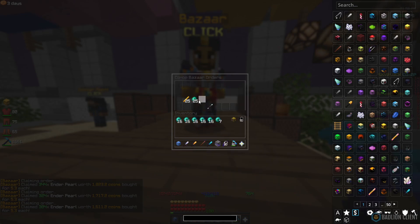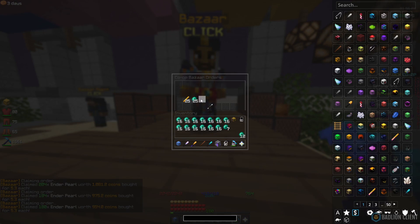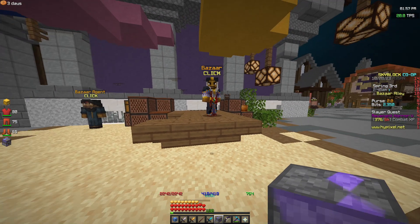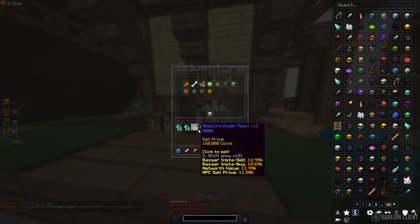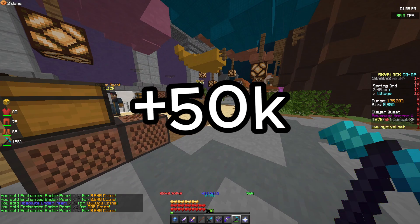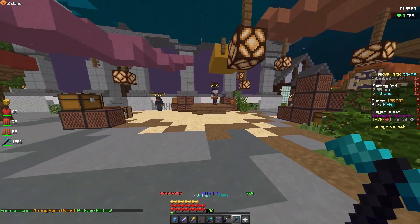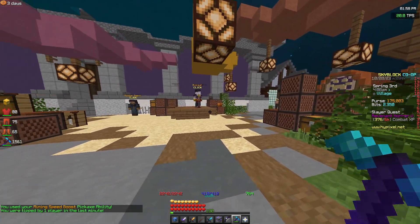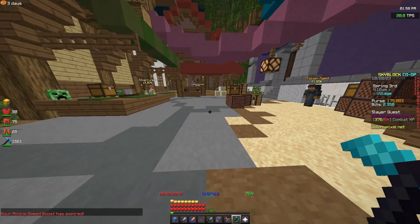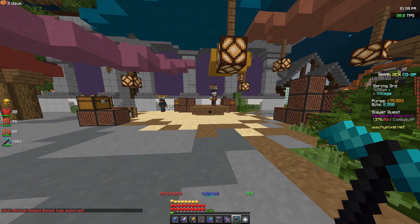For the next flip we've got enderpearl. You claim it and turn it into its enchanted form, then sell it back to the NPC. We spent 132k on enderpearls. You'll find that your inventory fills a lot, so turn them all into absolute enderpearls as well — you won't lose profit and it saves time. After selling all the enchanted and absolute enderpearls we got back around 50k profit. It fills in about 20–30 seconds and you can do it in buy orders of 71k. It's a nice early-game flip, and I'm giving it a 3.5 out of 5.